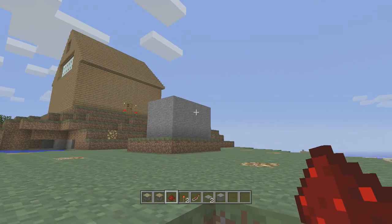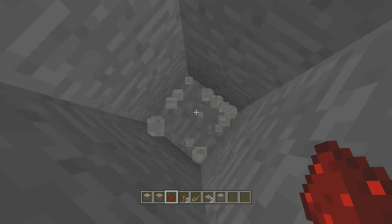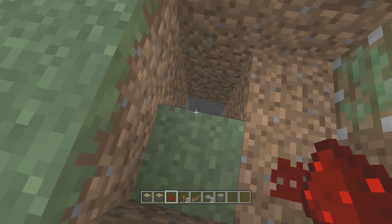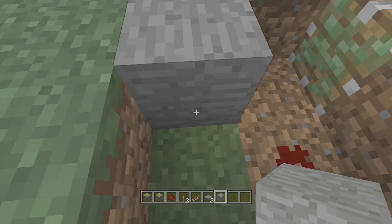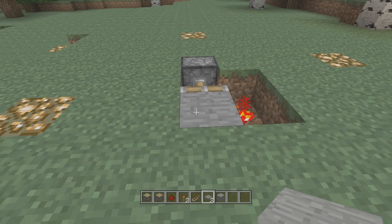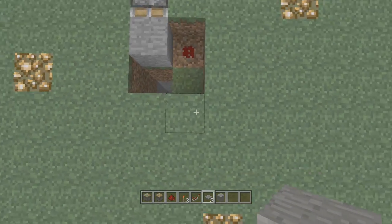For my trap I only need to go 6 blocks down: 1, 2, 3, 4, 5, 6. However, if you want whoever is falling into your trap to die on impact, you would obviously want to dig down more. Now I already have a working pitfall here and you can see that if I place the redstone torch on the side of the block and place a pressure plate on top of that, I will now fall in and be trapped.